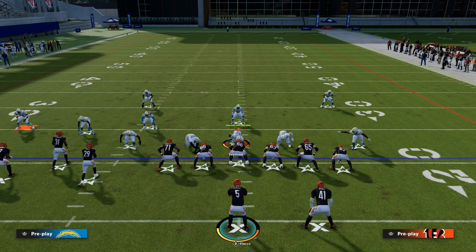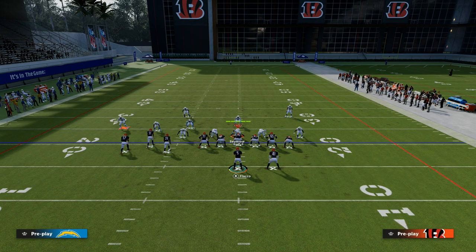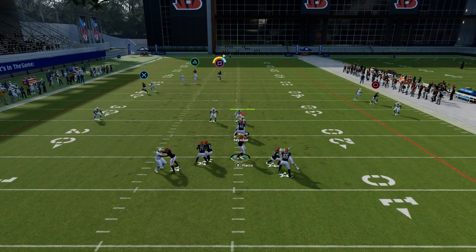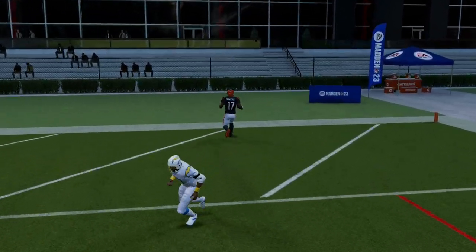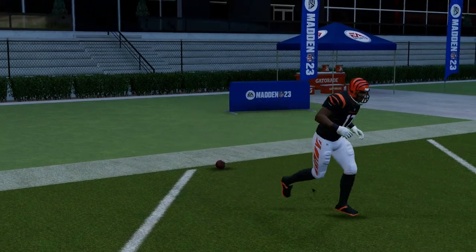Against zone, this play is incredible at bombing pretty much every zone in the game over the top. If it's not there, you can check it down to the other receivers. And that time we were able to score over the top. So that's the man portion of this — now let's move quickly to the zone portion.